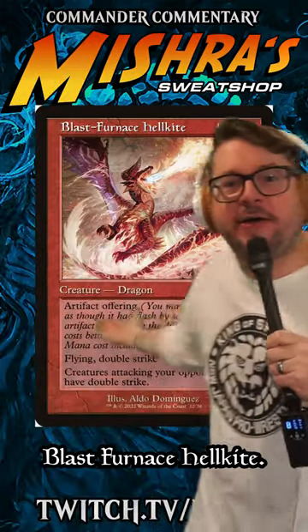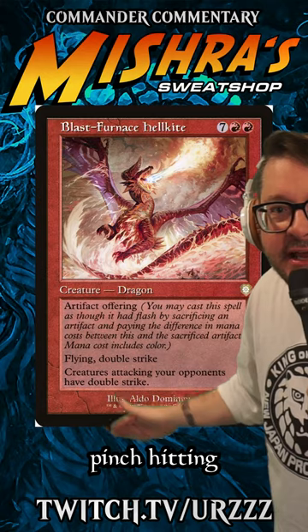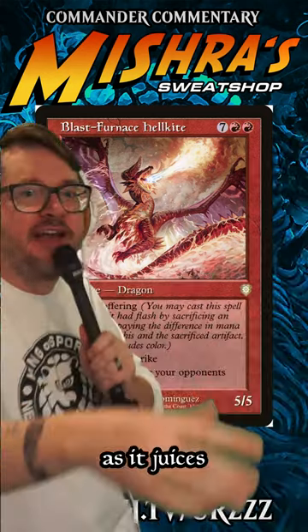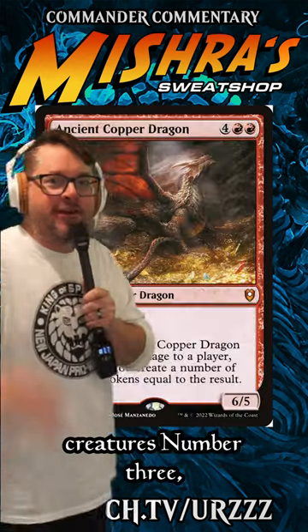Number 4: Blast Furnace Hellkite. If Gisela ain't around, he can do some pinch hitting and do some great work doubling damage. Don't sleep on his second ability as it juices your opponent's creatures.